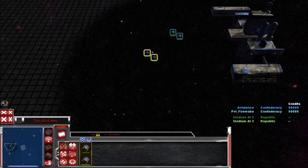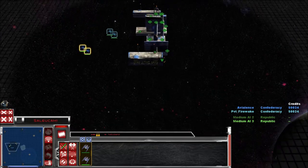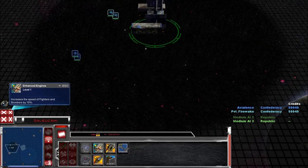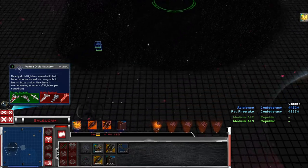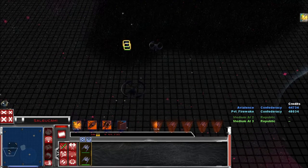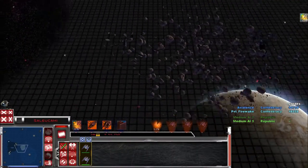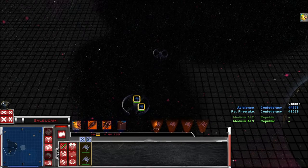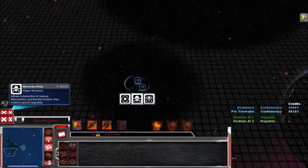All right, let's do this. We're playing as the droids. This is weird. Okay, it looks like the bases are going to be right in front of each other as well. Wow. Yep. Mercenary Relay. Sabotage Squadron. I know.